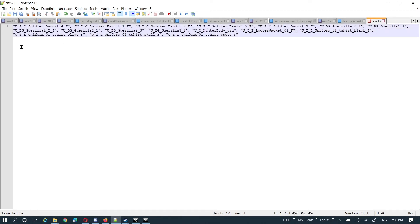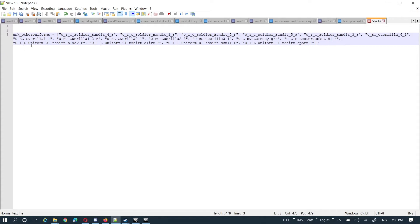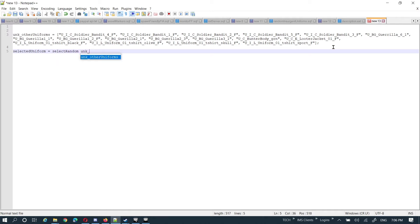So now I could say my variable would be, let's say, unk_other_uniforms equals — that's my square brackets for the array — cut that, stick that in the middle, and now we've got a global array of all the units that I can select random from. So if I want to select any one of these, I could say: selected_uniform equals select random unk_other, and that would return me just any one of these random uniforms.